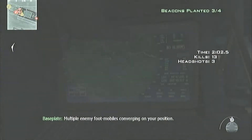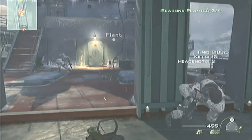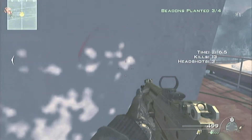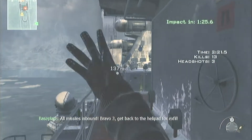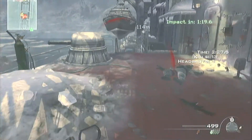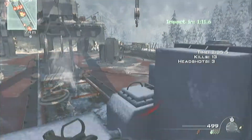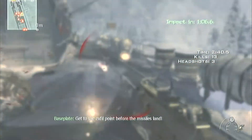Multiple enemy foot mobiles converging on your position. All missiles inbound. Bravo 3, get back to the helipad for exfil. Get to the exfil point before the missiles land.